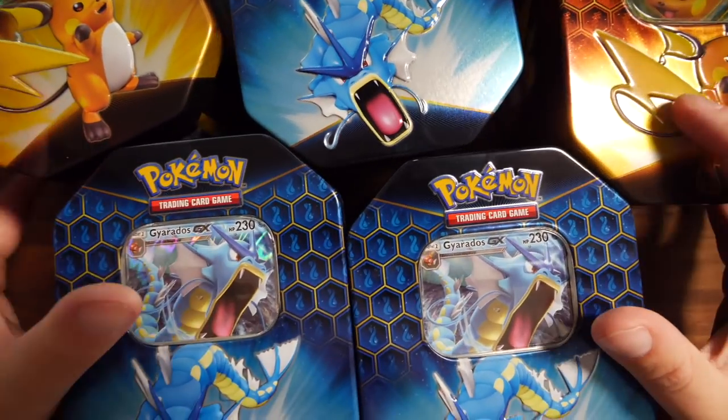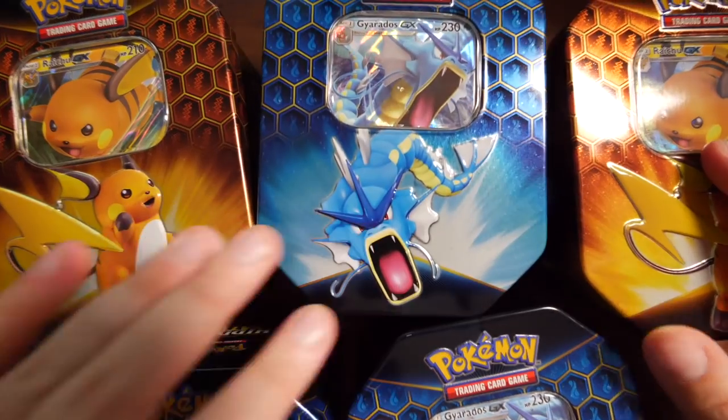This time on the camera down below, you can see I've got five collection tins of Hidden Fates, which each contain four packs each. That's a total of 20 packs in this video — double the amount I opened in the Pokeball Collection. So surely that means we're going to get even more pulls in this video.